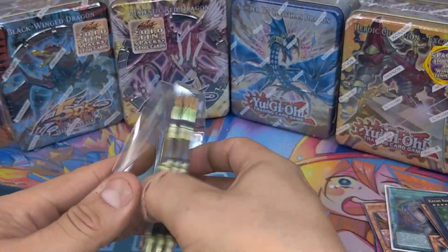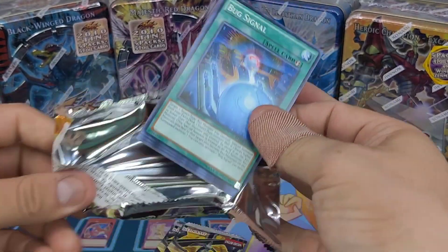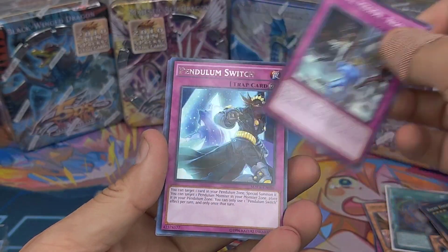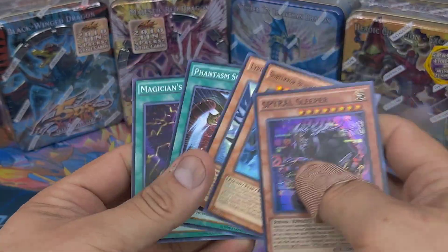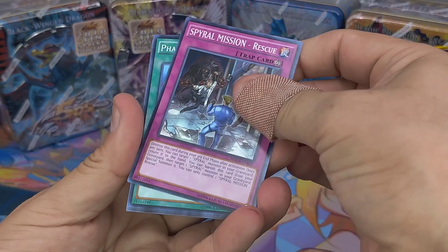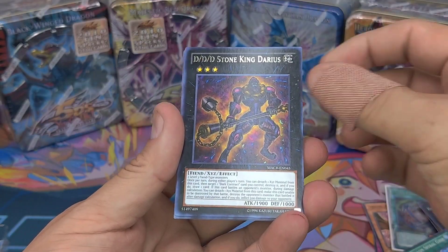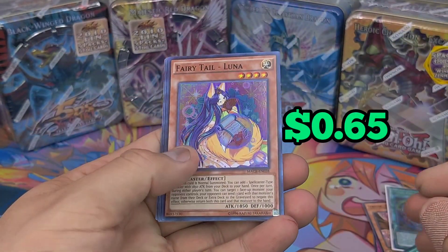Wow okay, let's go! First pack, Maximum Crisis — bro, we pulled Ash Blossom! That'll be so amazing. Manu Bright Bird, The Infinity, Mission Pendulum Switch, and Barrel Sleeper. Come on — Rescue Phantom, Sparrow Grip, DVV Stone King — that looks cool — and Fairy Tail Luna.